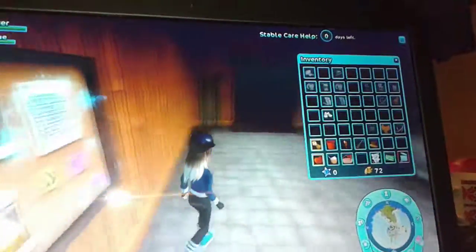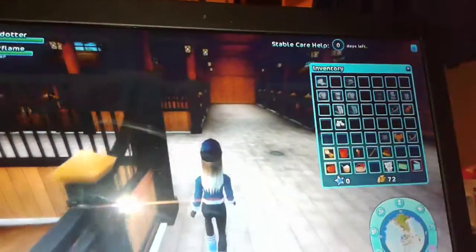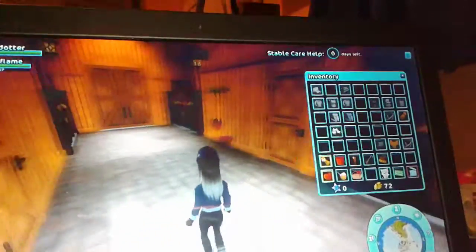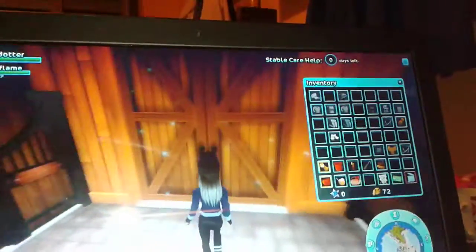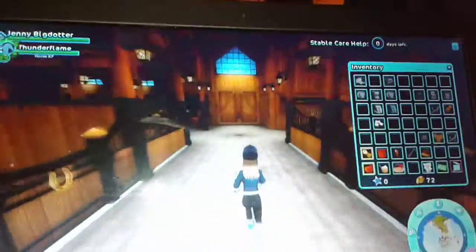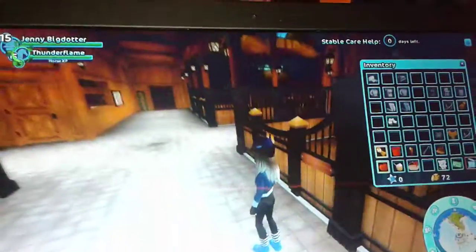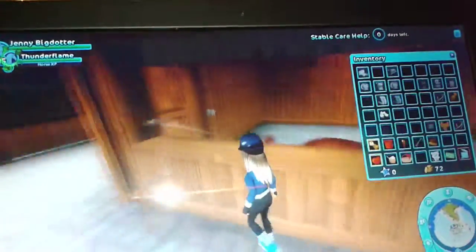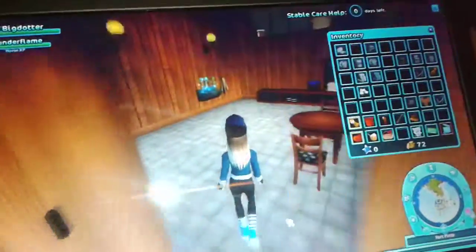Then we have a ball which is free. Then here are one, two stalls where you can get your horse. Three — money is first. I don't know, the door doesn't open. Four, five — that's the door when you get out. Four, come on. One, two, three, four, five, six, seven, eight, nine, ten, eleven. I don't know why we can't go in there — come on, let me in!